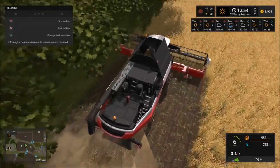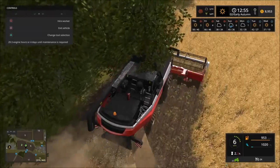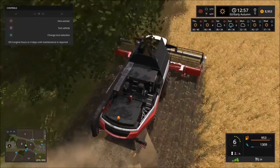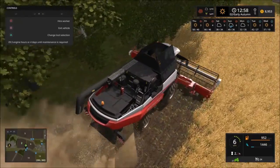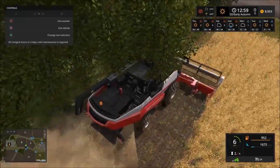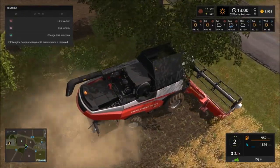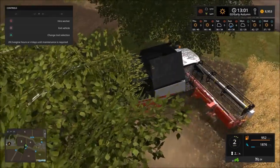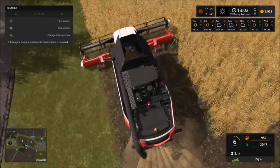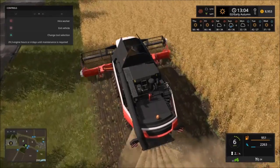We've got this field and then that small field left to harvest. Before the end of fall we're definitely going to be done with it. But what I really want to do is plant some oil seed radishes on these fields before winter. The ground temperature is still at 53 so it's still really good. Because if we're going to want to buy that field, we have a lot to do — try to get that field before springtime. After this we only have about 17 more episodes and then we'll be moving on.